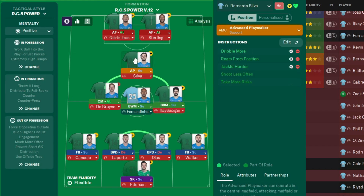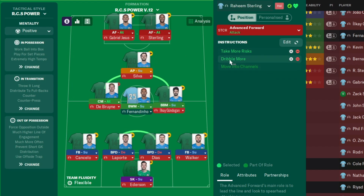Advanced playmaker support behind the front two. And then we've got two advanced forward attacks with different add-on instructions. Jesus: take more risks, draw more, run from position. Sterling: take more risks, dribble more.